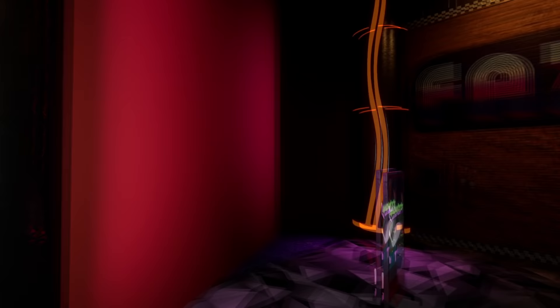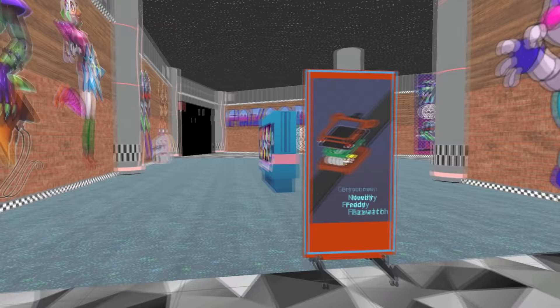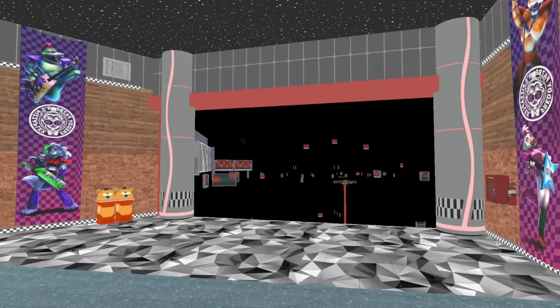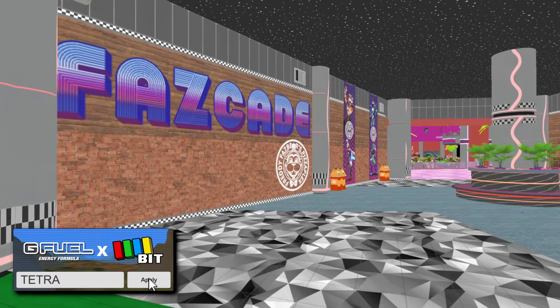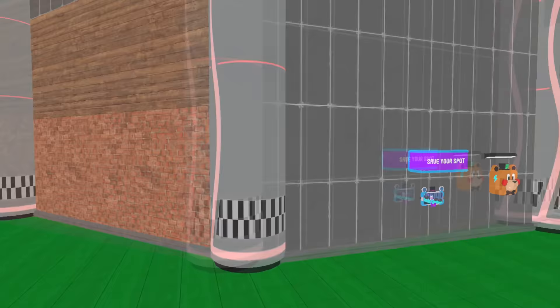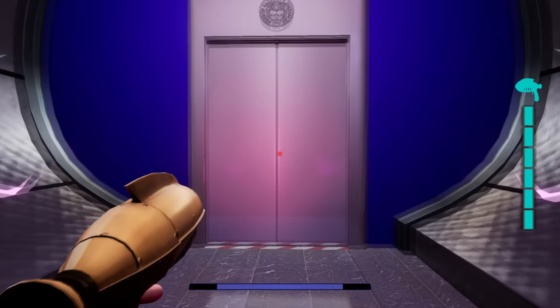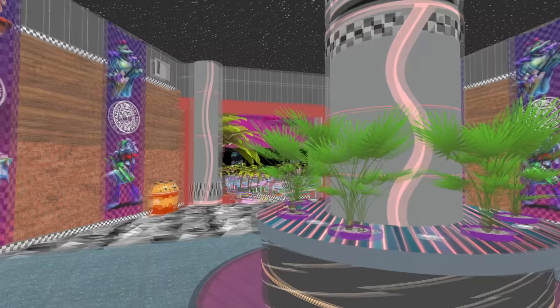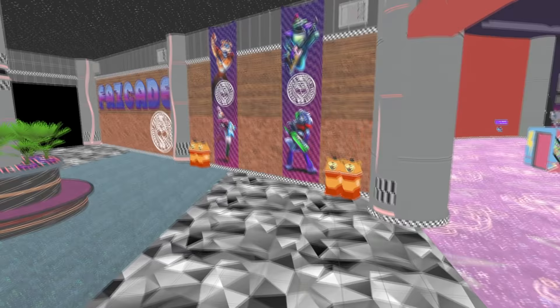This version of the Pizzaplex features some areas that seem to have been removed from the final version. In addition to the unused VIP room and kitchen from my first Lost Bits video on this game, there's also a hallway that would have connected the main lobby to the atrium as well as to the Fazcade. Just like other changes to the layout discussed in previous videos, I can only assume this was removed in favor of using elevators to go between areas, since having all these areas loaded at once might have been deemed too demanding on hardware. Big shame, because this shortcut would have been super nifty.